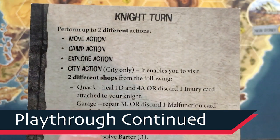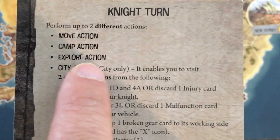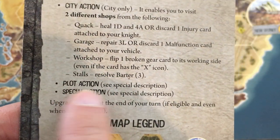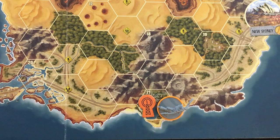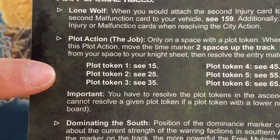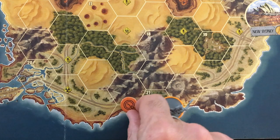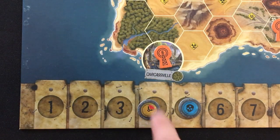Now I get to my second action. I can't move again. I could camp to heal myself and fix my vest, or explore to get more resources. But I'm going to go ahead and do the plot action, since I have reached the first space on my quest. We check the guide for plot token number one — it says C-15 in the Book of Tales. And let's not forget, perhaps most important: I just bought myself two more rounds.